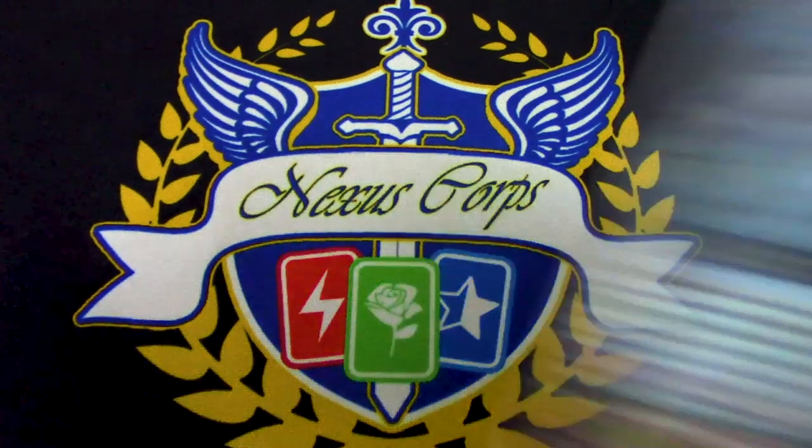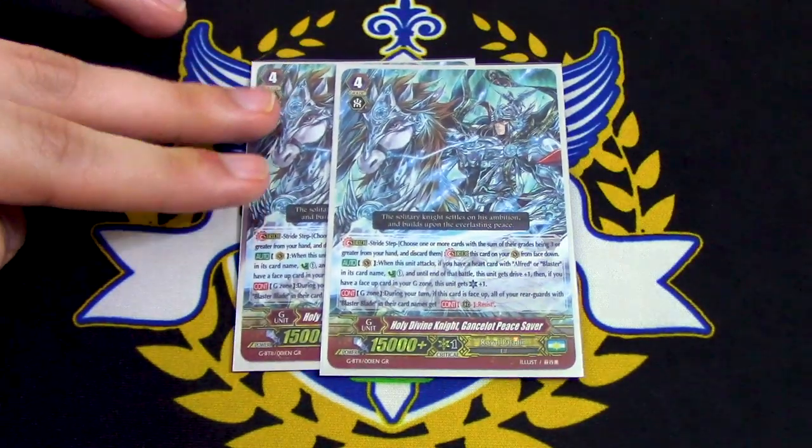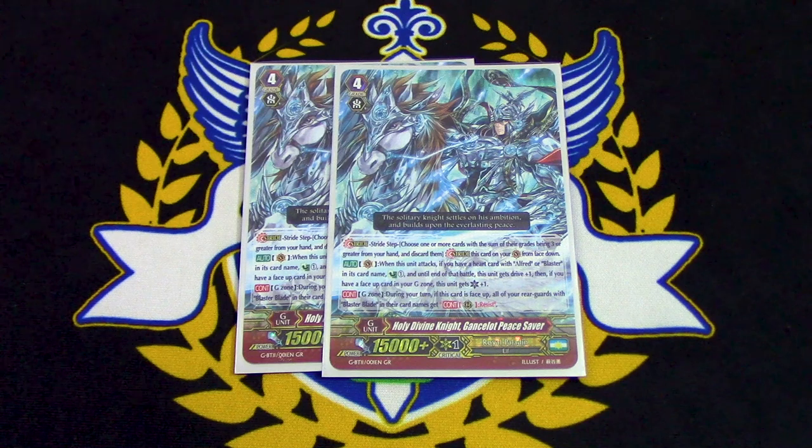Two copies of Ganslot Peace Saver — it's always been really good. Quad drive and a free Countercharge is always nice. If you have a heart with Alfred or Blaster when it attacks, you get Countercharge and Drive plus one. If you have a face-up card in your G-Zone, it gets an additional crit. The other skill: when a G-Zone unit is face-up during your turn, all units with Blaster Blade in their name get Resist, meaning your Blaster Blade and Blaster Blade Exceed have Resist — really nice.